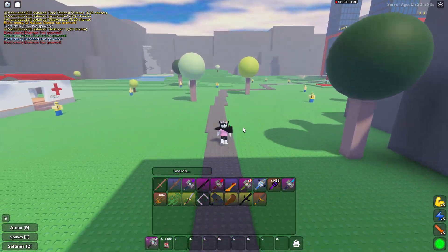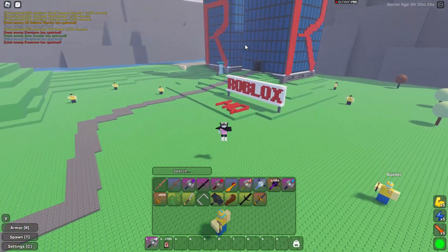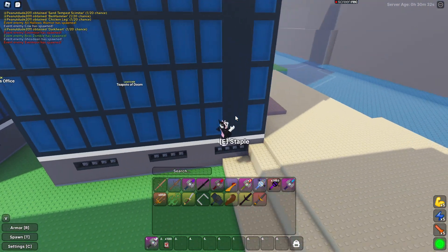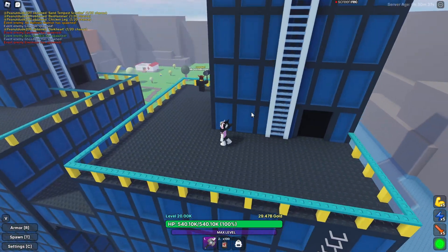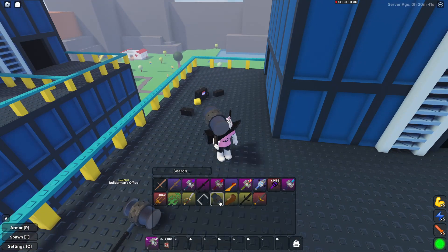Next, Roblox HQ. There are a lot of classic Roblox places here but they don't do anything. Before you move on, if you have the wall staples from the previous world's mountains, you can wall staple onto here. He drops the Banhammer — 9 million to 9.5 million damage, very good.